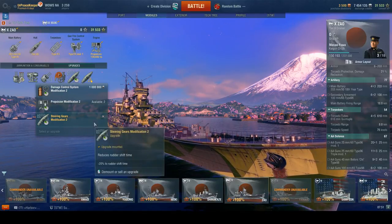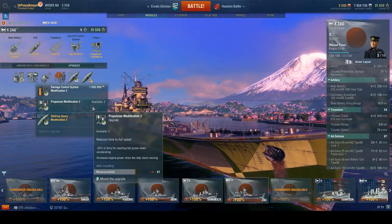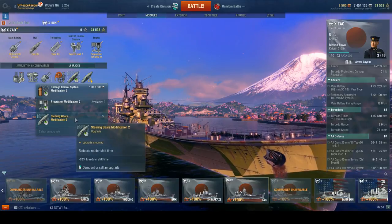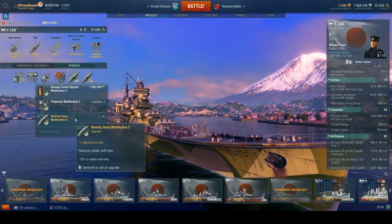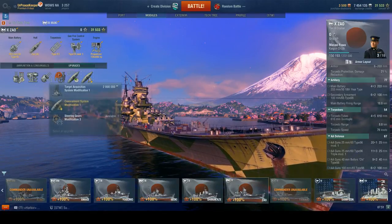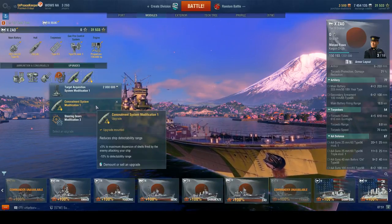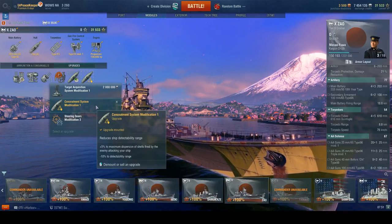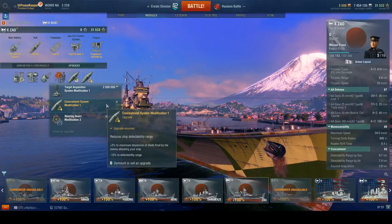If you're always divisioning up with a destroyer that can provide smoke, you could run Propulsion Systems Mod 2, but I still think Steering Gears Mod 2 is far better for this ship, mostly due to how high the muzzle velocity is. In the last slot, I recommend Concealment Systems Mod 1 for the 10% reduction in detection range — that's what gets the ship down to that 9.7-kilometer detection range.